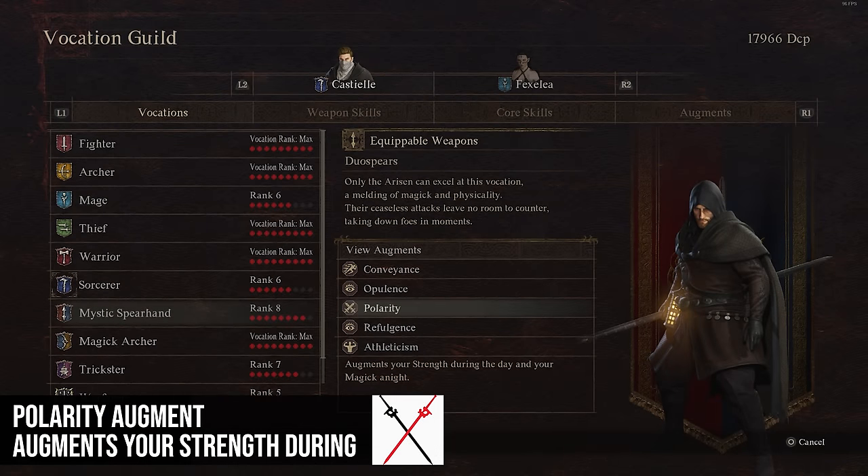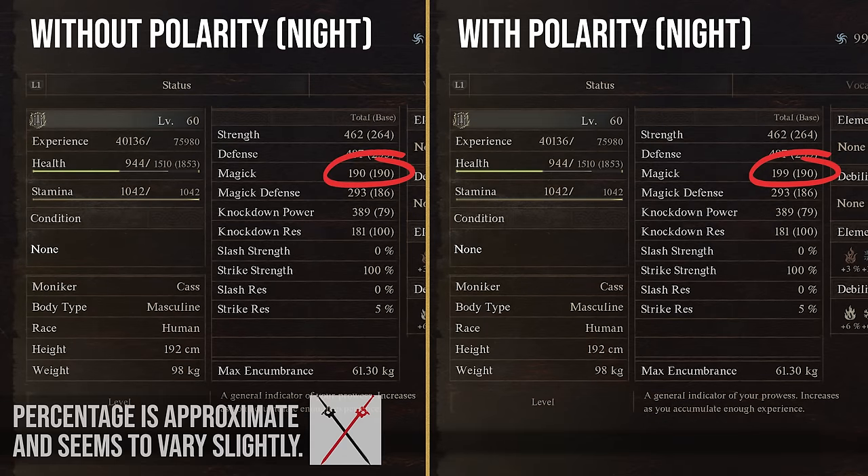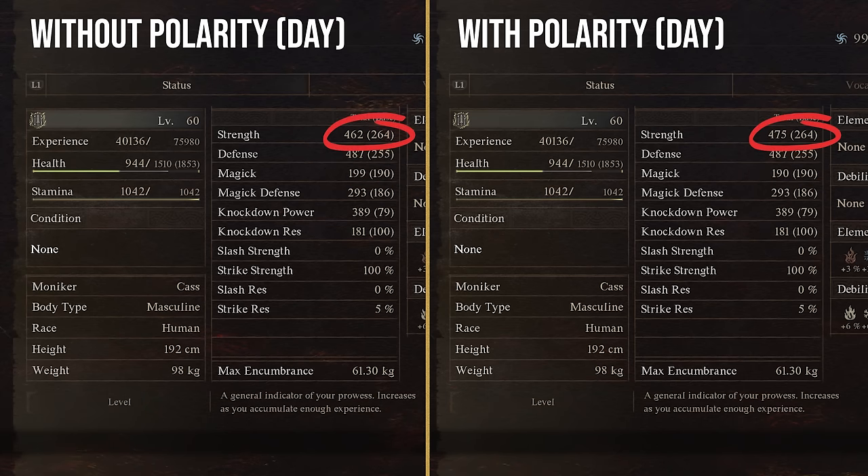Polarity increases your strength during the day and magic at night by 5%. It's not a ton, and I don't travel around much at night generally. I'm mostly getting the strength boost out of this, but 5% is better than a flat number because it scales better as you progress — still not that great though. You can decide if that's better than some other options for you.